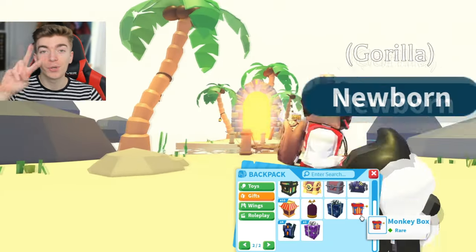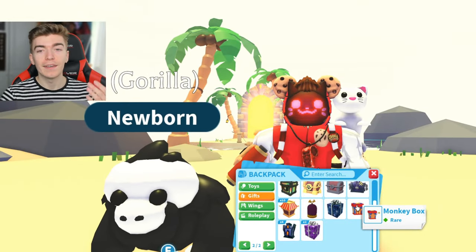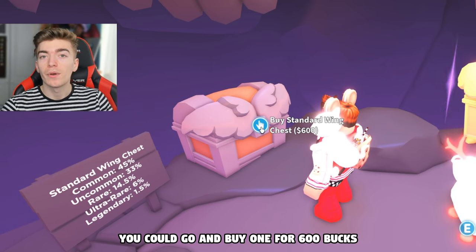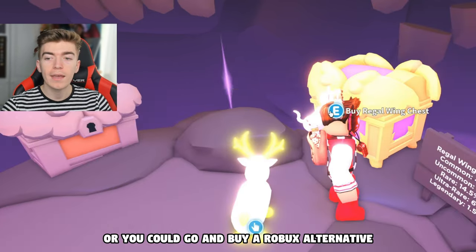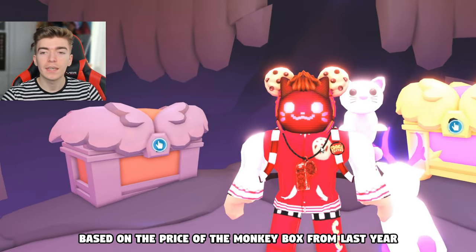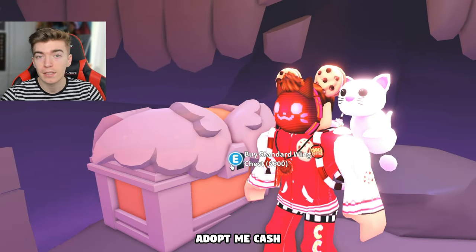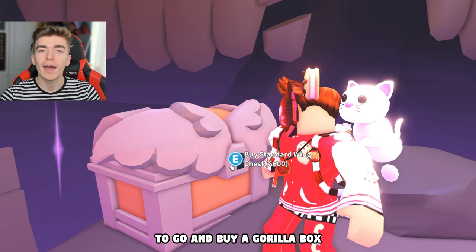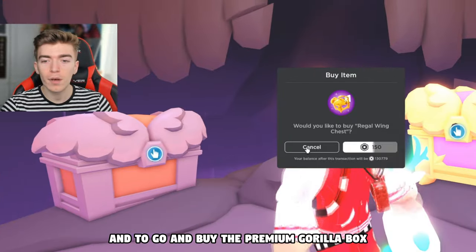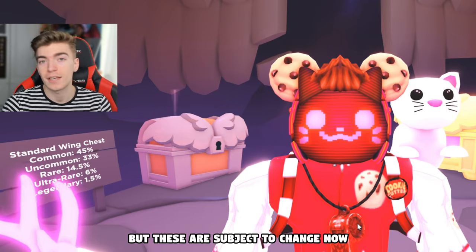There will likely be two variations of the Gorilla Box, since last time we had a premium Monkey Box and the regular Monkey Box. For example, you could buy one for 600 bucks, or a Robux alternative for 150 Robux. Based on the price of the Monkey Box from last year, we're looking at spending about 650 Adopt Me Cash for a Gorilla Box, and around 195 Robux for the premium Gorilla Box — but these are subject to change.